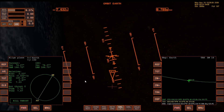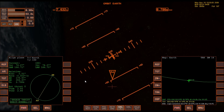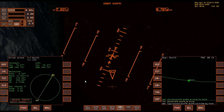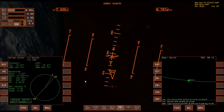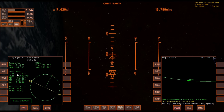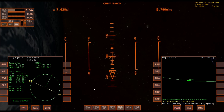This will be a fairly short burn. The relative inclination is now zero. We'll use translation just to get rid of that last little bit. And there we go — relative inclination is zero, and the estimated thrust required to maintain zero inclination is almost zero. That's about as perfect as it's going to get.